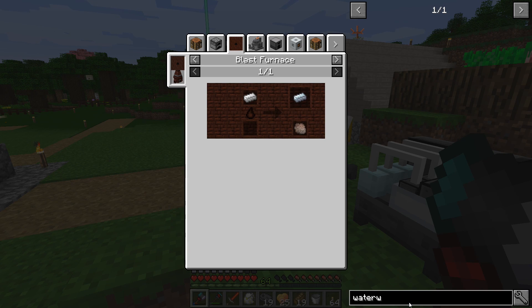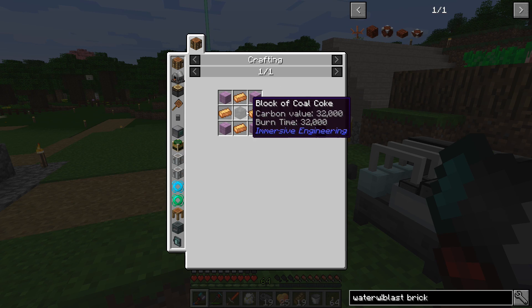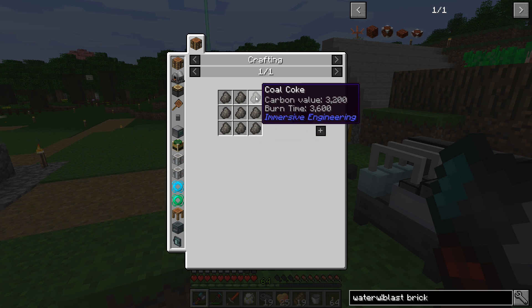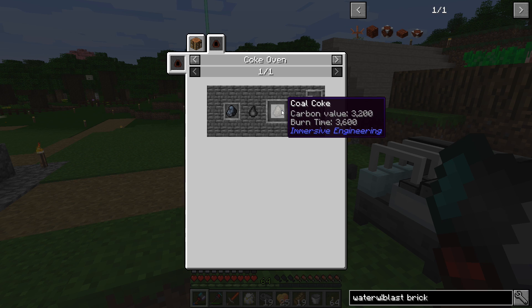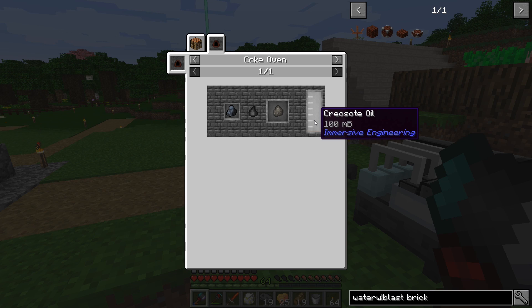The blast furnace is comprised of 27 blast bricks. One blast brick requires bronze, coal coke, and purpur. Coal coke is made by putting anthracite coal through the coke oven, and then we get coal coke. It gives you one-tenth of a bucket of creosote oil, so ten of those will equal a bucket.